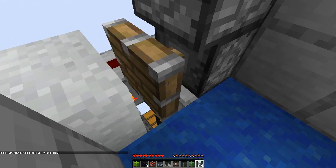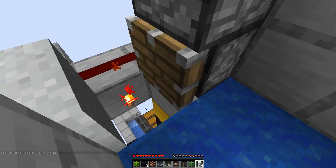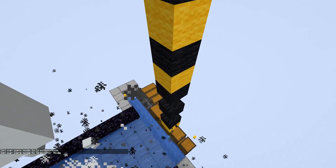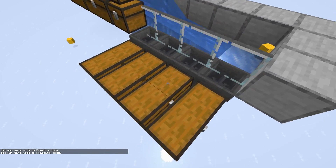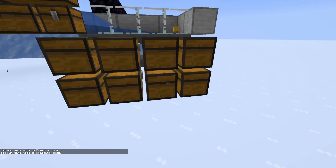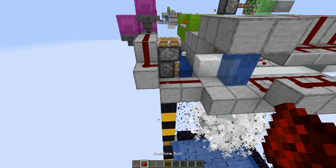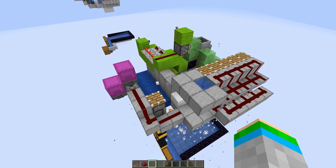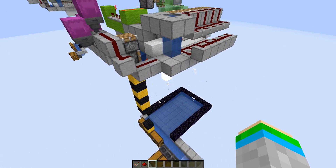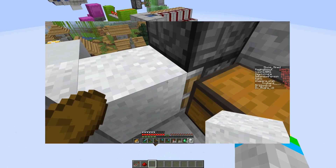It should all be getting blown up. If I go a little closer you can see the concrete coming through down in the water - it is definitely working. All of it is coming down here, none of it is being lost, and it's all going into the chest. Perfect. An important yet unfortunate thing I forgot to mention is that this all works fine in single player worlds.